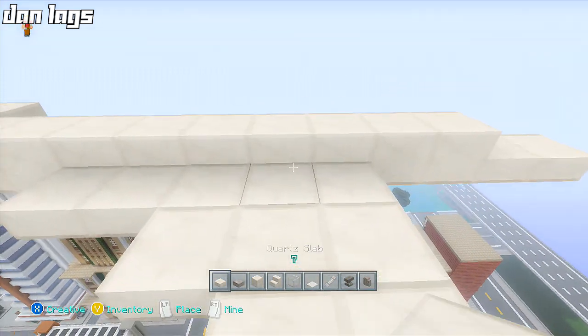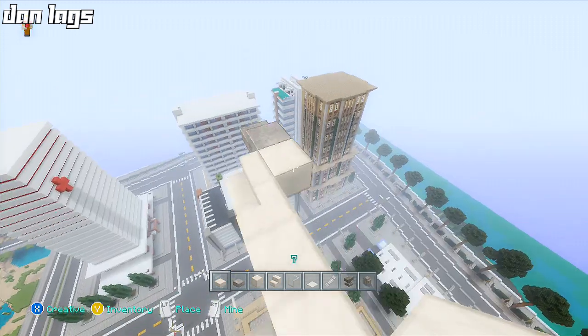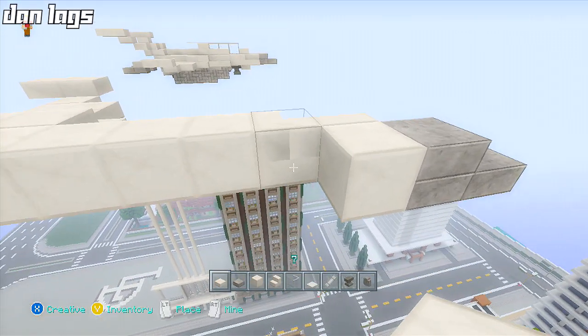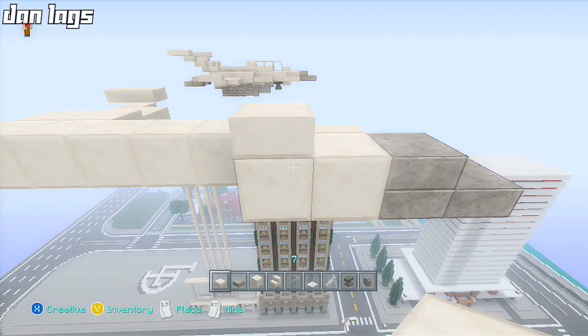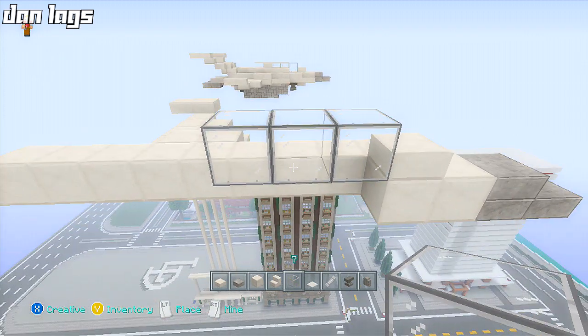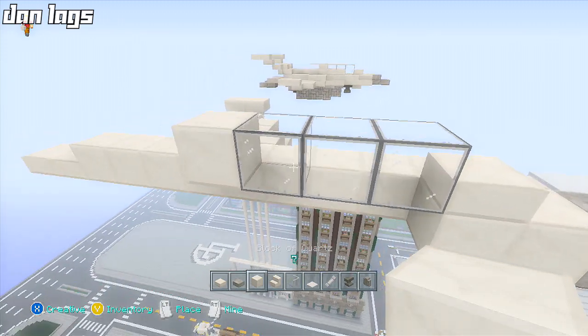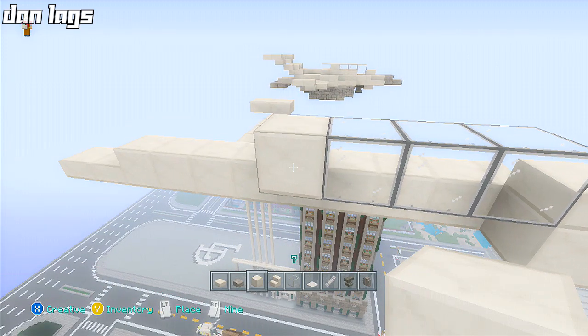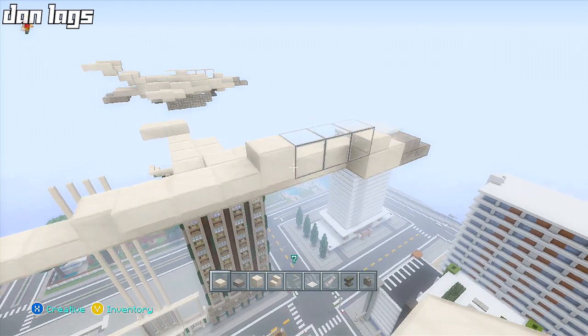I'm gonna place two quartz slabs there to make a couple of full blocks — looks good. Next I'll place another full block of quartz and then a quartz slab on top, followed by three blocks of glass. Then we place another full block of quartz, so we have three glass blocks, a full quartz block, then take the slabs back three more.